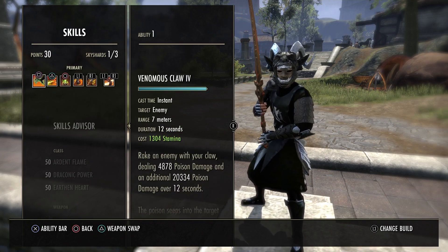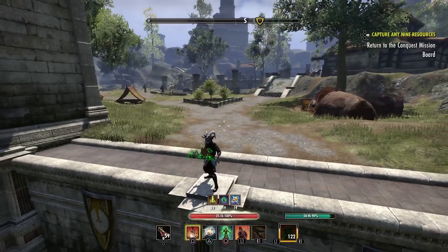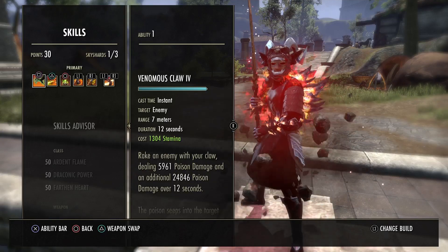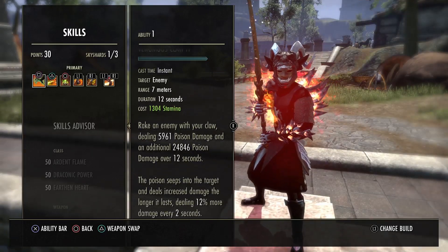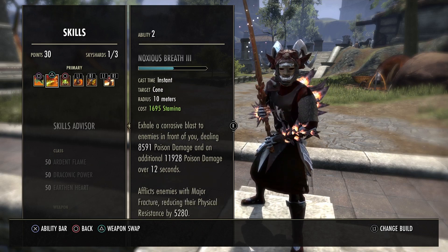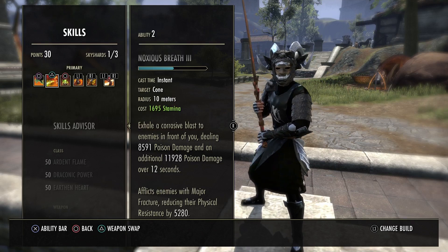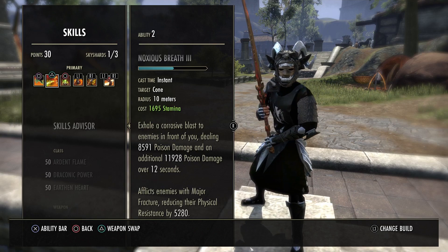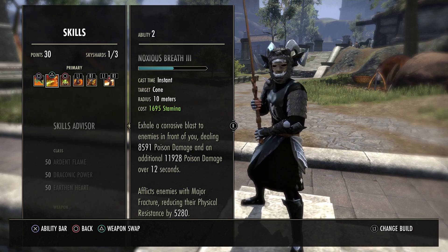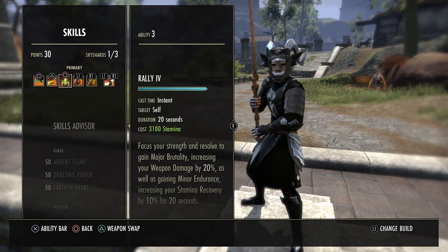On the front bar we have Venomous Claw — our damage-over-time ability. Unbuffed it does 4.8k, and buffed we're doing nearly 6k initial damage plus nearly 25k damage over 12 seconds. Noxious Breath does a nice initial hit and another 12k poison damage over 12 seconds. Keep both up 100% of the time. Noxious Breath also gives the enemy Major Fracture, reducing their physical resistance by 5,280.